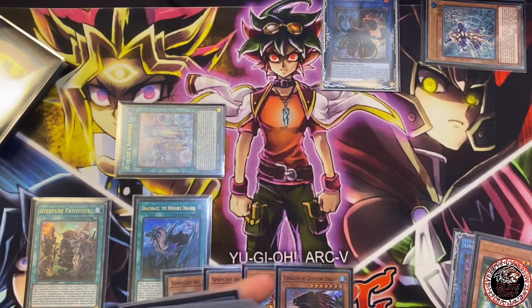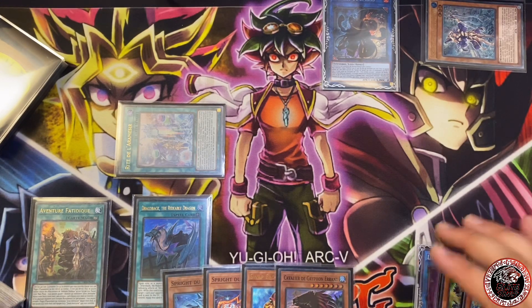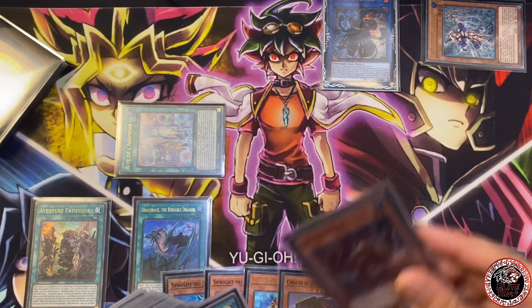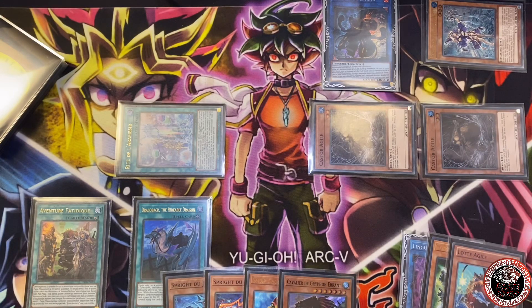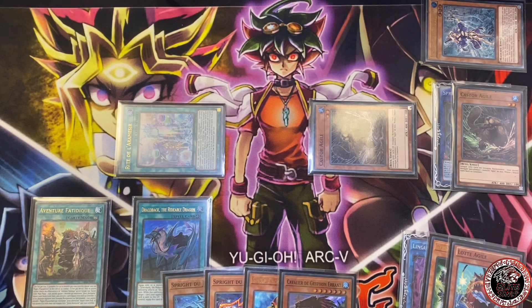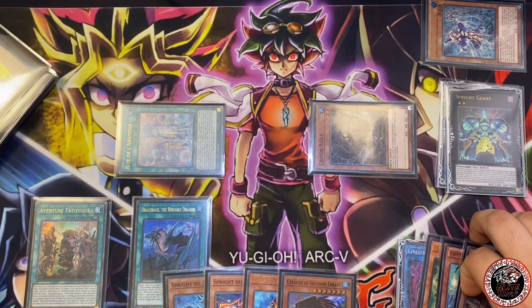Special summon out a token — I normally just use this as the token since I'm already using one. Link it away, make Sprint. Sprint's effect, super simple — you guys already know. You're going to do your Angler. This is an alternative route, so you won't end up on Toad this time, but that's fine — you don't really need the Toad. You're also going to save your Griffin for your next turn in case of Dark Ruler or whatever. Overlay these, activate Giant.